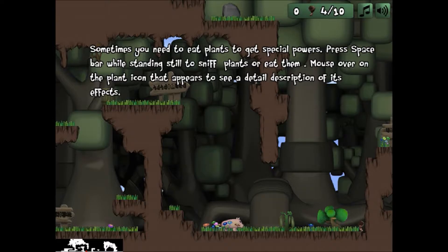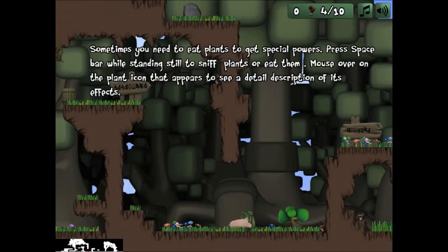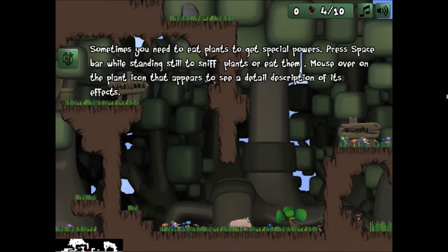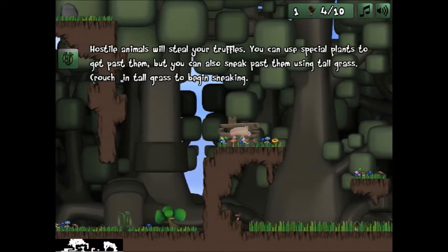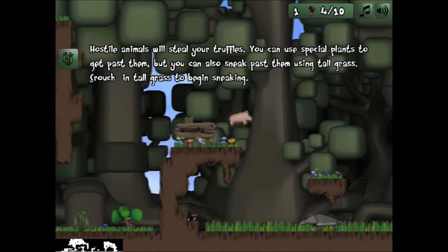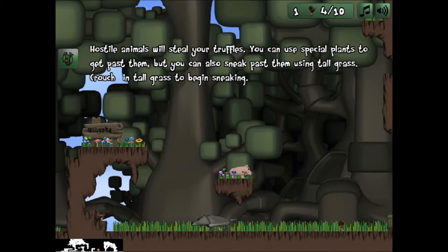Press spacebar to sniff plants or eat them. Mouse over the plant icon to see the description of what its effects are. Bean allows you to triple jump. Okay, I think we've got this. There's a wolfie! Hostile animals will steal your truffles, but you can use special plants to get past them.